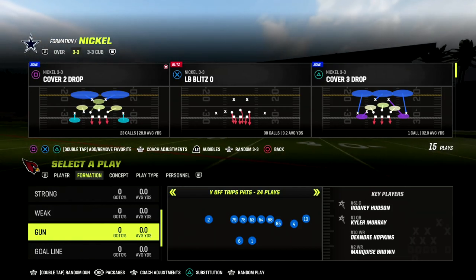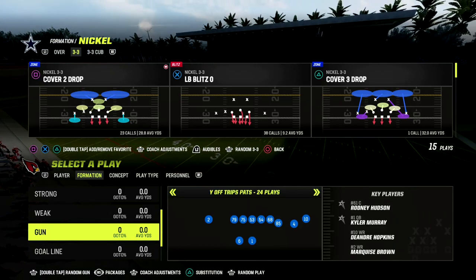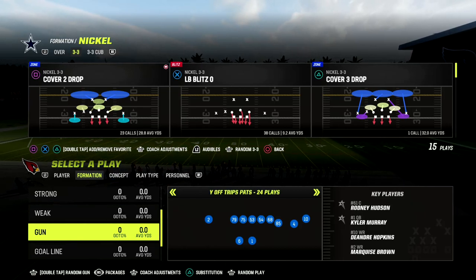In this video, I'm going to show you one of the best cross man defenses that you can use to shut down pretty much any offense in Madden 23, and it comes to us out of the 46 playbook.